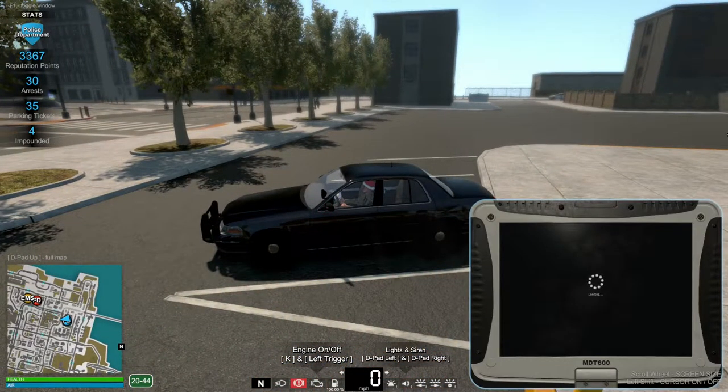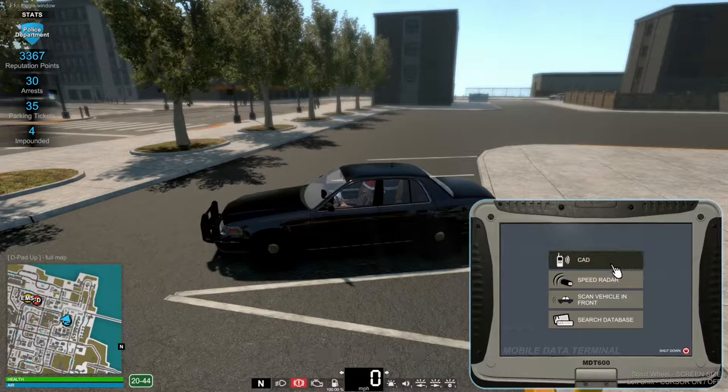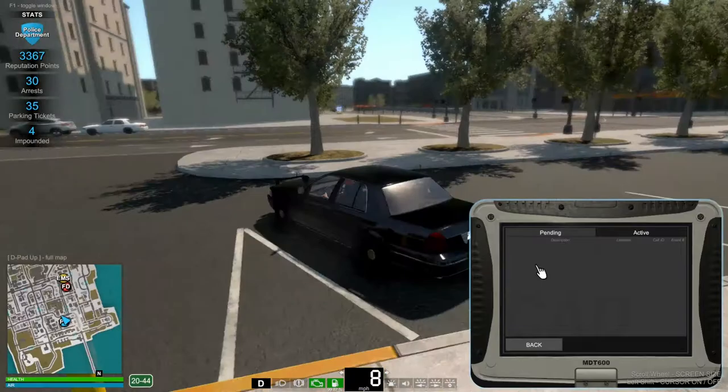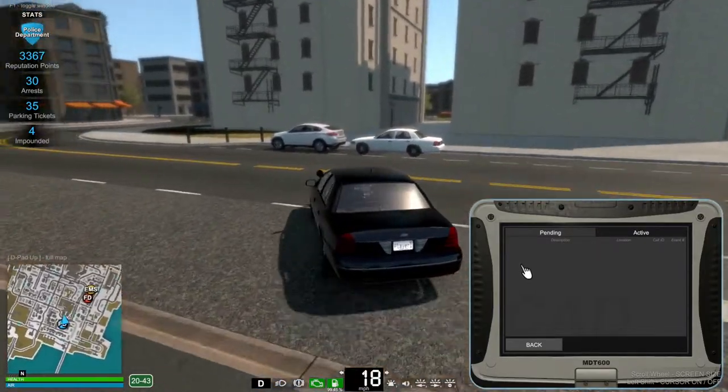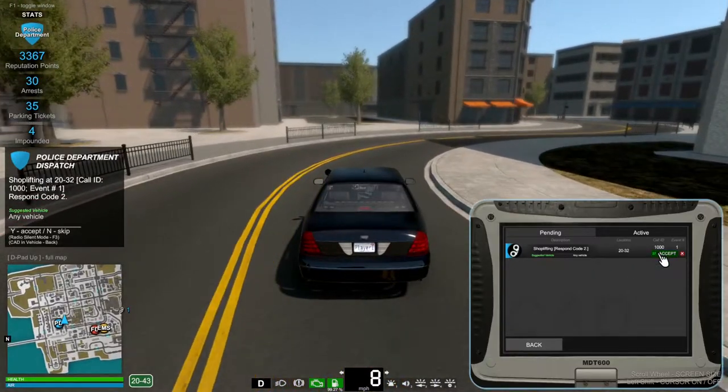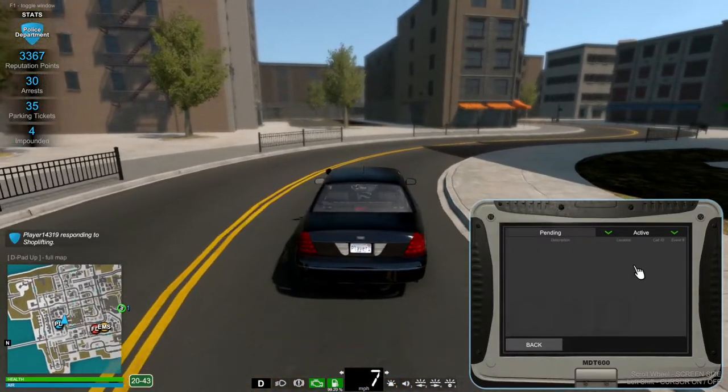This is our dispatch system. We can now go into CAD and new calls will pop up here. We can accept them through the CAD. We can start our car. And you can already see our fuel is dangerously low. Shoplifting — let's go.